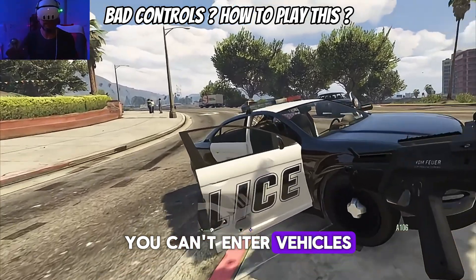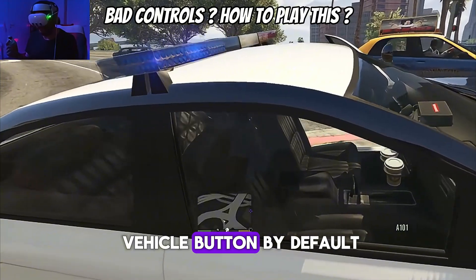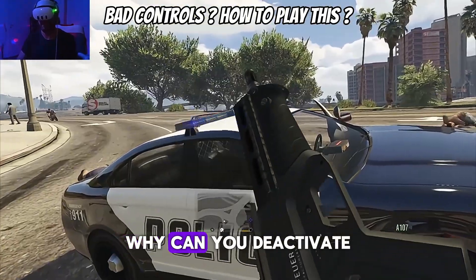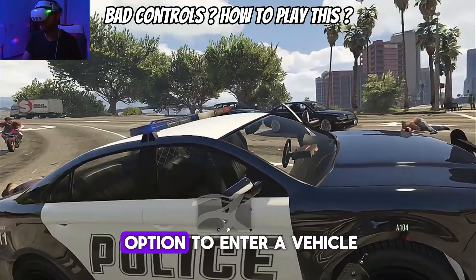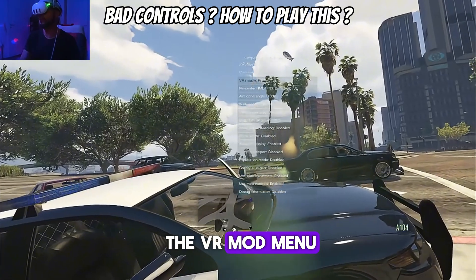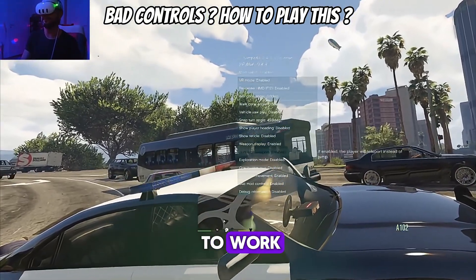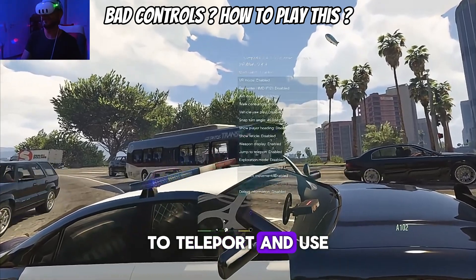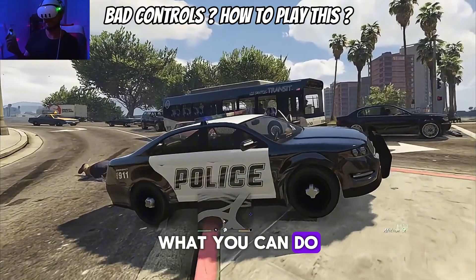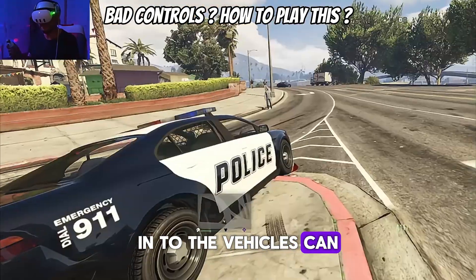You can't enter vehicles — there's no enter-vehicle button by default. What the mod wants from you is to teleport. Why can you deactivate this option when you need this option to enter a vehicle? So you open the VR mod menu and need to activate two functions: Jump to Teleport, and Use Motion Controls needs to be activated. What you can do now is teleport into the vehicles, smooth turn, or snap turn.